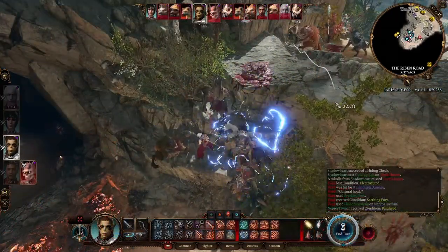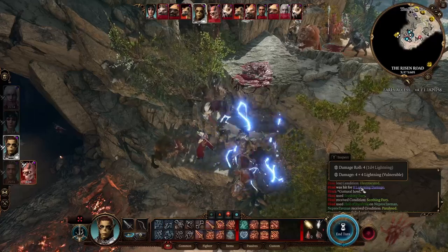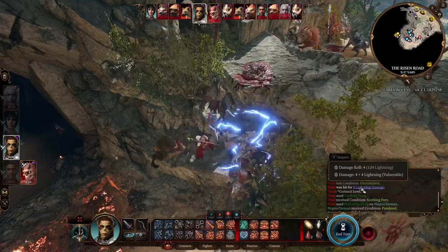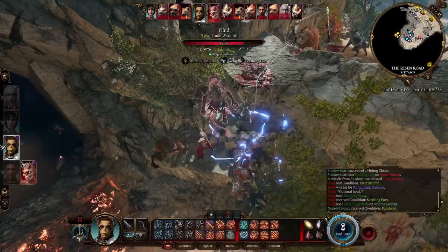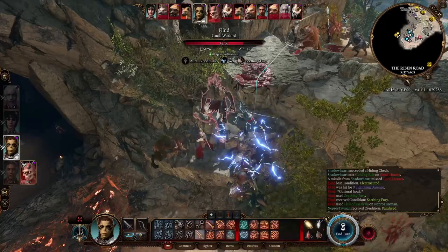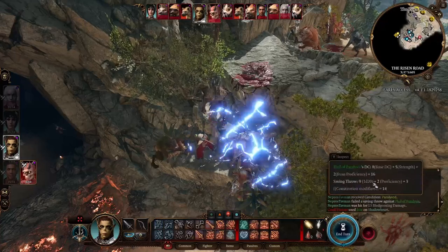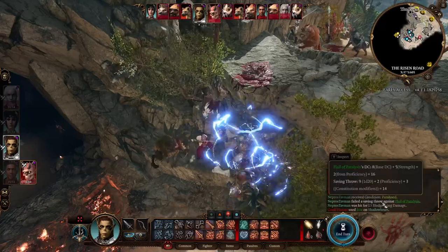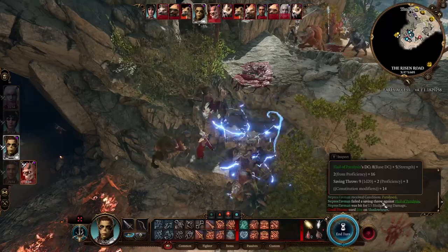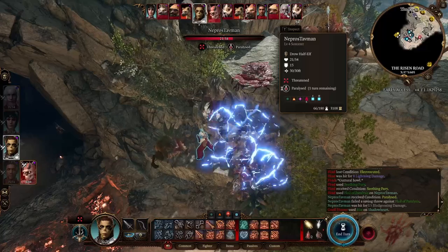Good news and bad news. The good news: the Flint took 8 lightning damage — an extra 2d4. The idea with Create Water and Misty Step is that enemies take at minimum 4d4 lightning damage: 2d4 the turn you land, then another 2d4 at the beginning of the next turn. The bad news: this is the problem with throwing Naprostavman right into the middle of gnolls — the Flint used the Flail of Paralysis, which worked. The DC is 16, which is relatively high for a level 4 character. We rolled 14 total even with +3 to Constitution. On his next turn, he can't do anything because he's paralyzed.